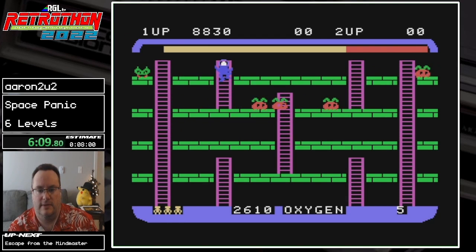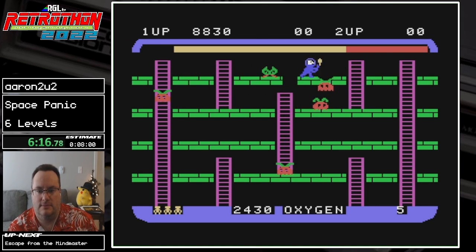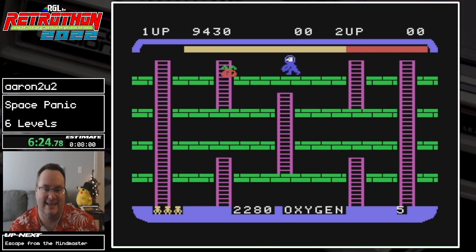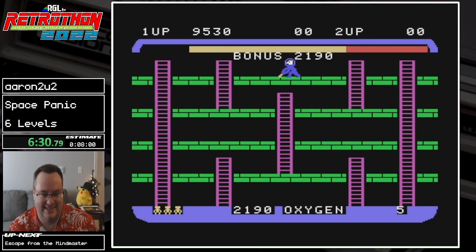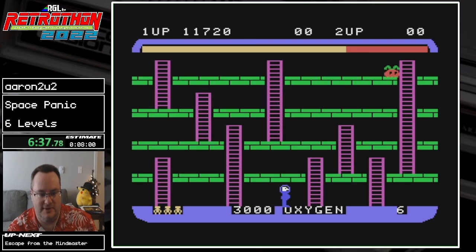Okay, there we go. Got him — nice! That's the speed strat: drop people on top of each other. Now we have level six, where we have seven enemies — six tomatoes and one green pepper. This is it.